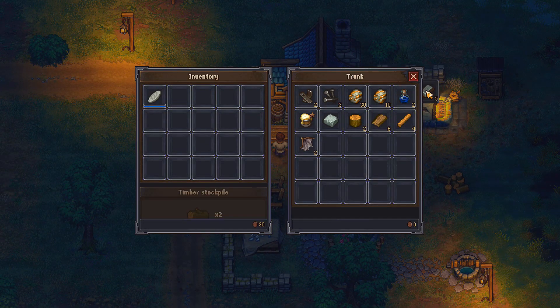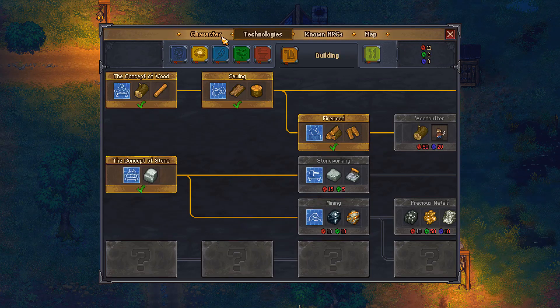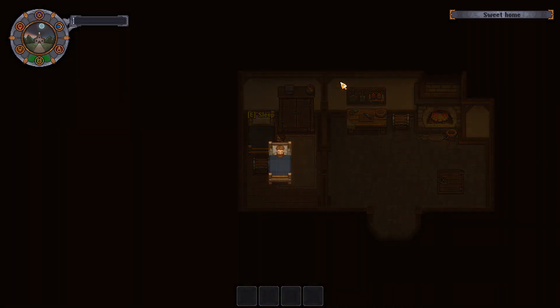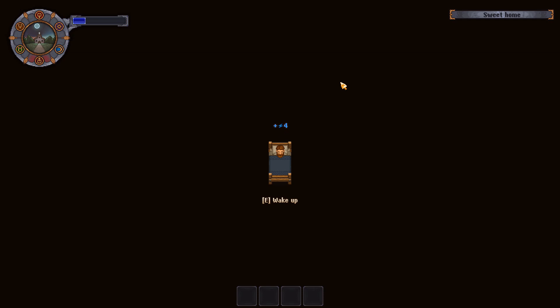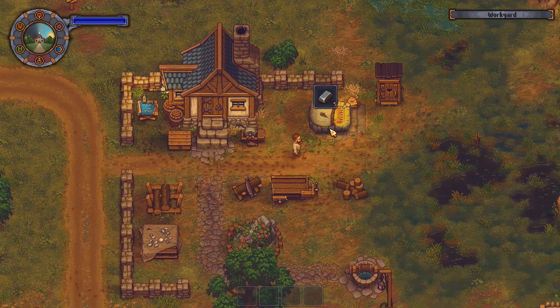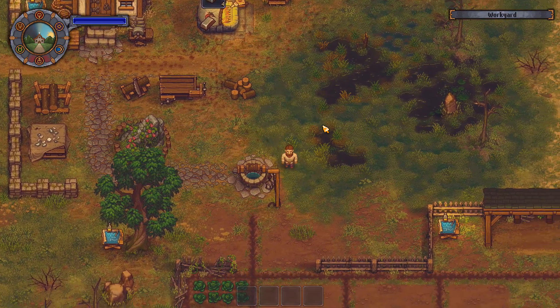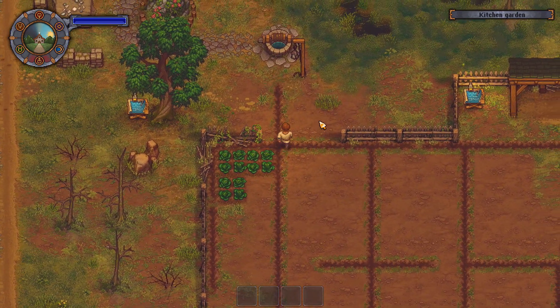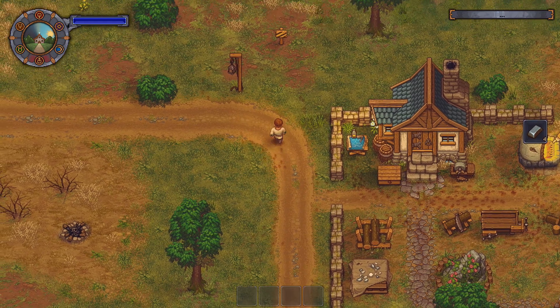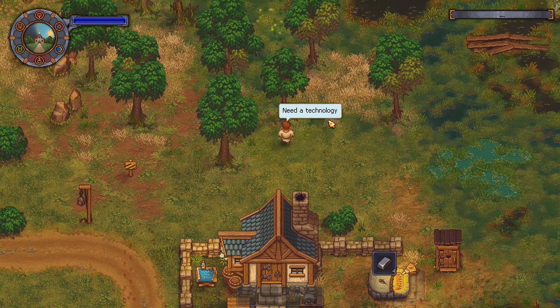I'm going to try to make about 130 — I can go up to 125, and I have enough iron for 125, perfect. That is all I can do, so I do need to get more wood. I just don't care about everybody right now, I'm more worried about getting resources. If I can get this iron going then it'll help a lot for me.